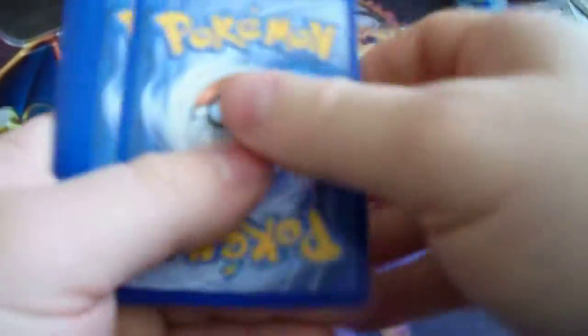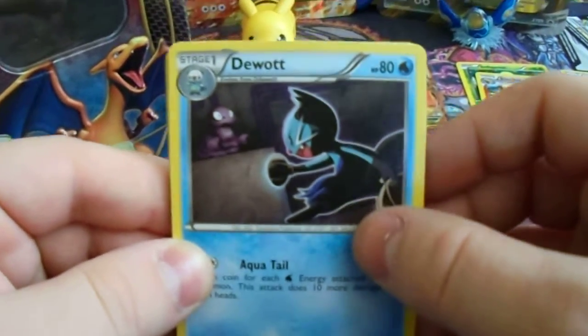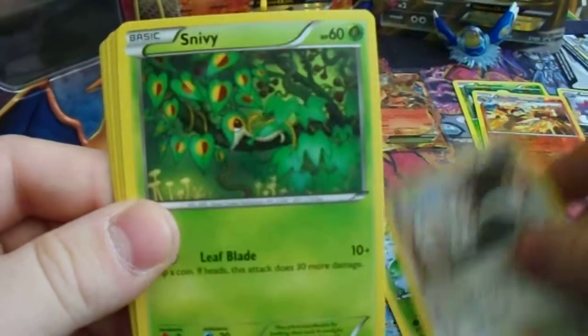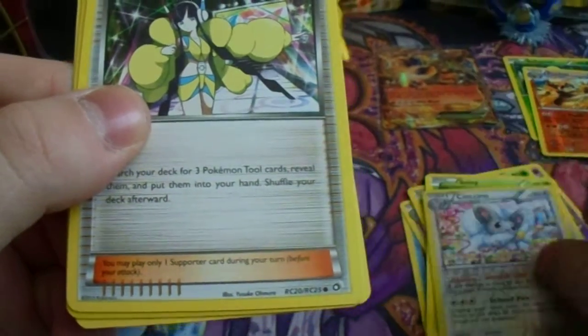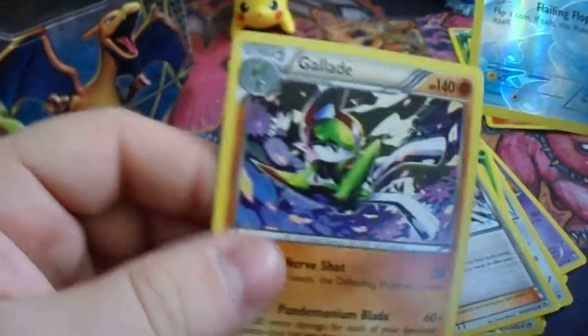Legendary Treasures is up next. We start off with Duosion, then Woobat, Swadloon, Machoke, Snivy, Cinccino, and a Radiant Collection card — I didn't realize it at first, couldn't really tell. Then a Maractus for the reverse and a Glaceon rare, so nothing notable out of this Legendary Treasures booster pack.